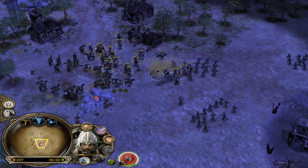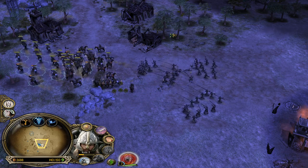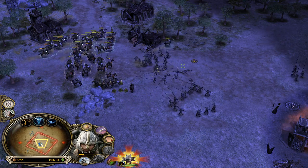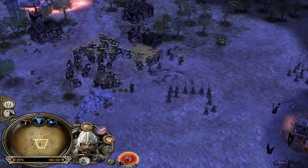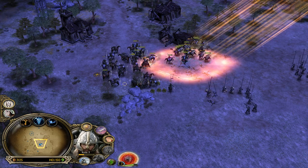We gotta kill the pikemen with our Rohirrim archers - very, very important. Look, they are using arrows like Silverthorn arrows from BFME2 Rise of the Witch King. You gotta kill the pikemen with the units - just stay nearby with Eomer to give them leadership and make them stronger.